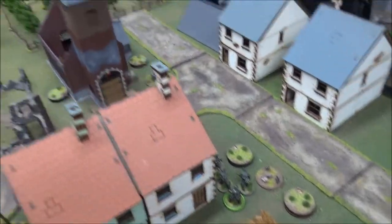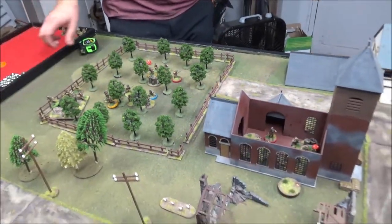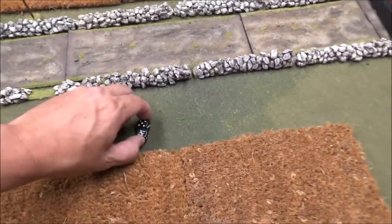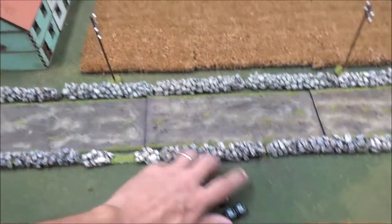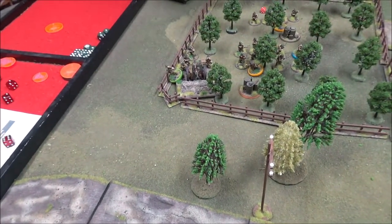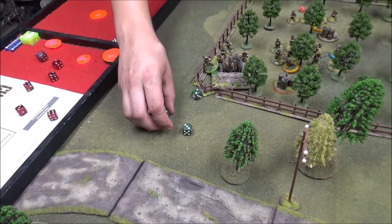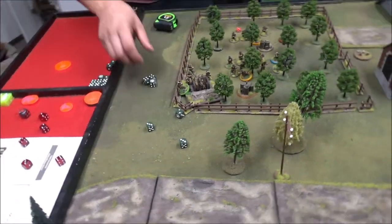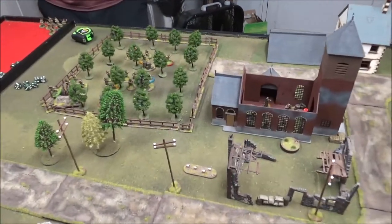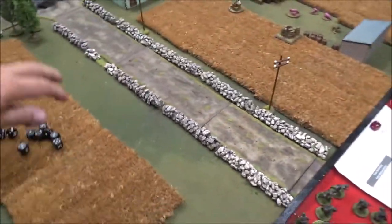This squad's going to fire at the VB launchers — actually I can only see the senior leader, but I guess you can spread them out. Four, five, six hits. All of them have to go onto the VB launcher squad since I can't see anyone else. Two points of shock and a kill — should have done that a long time ago. Flanked around and killed those VB launchers.